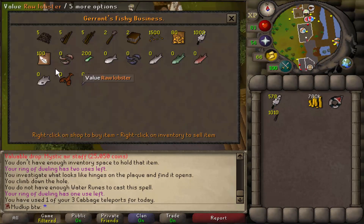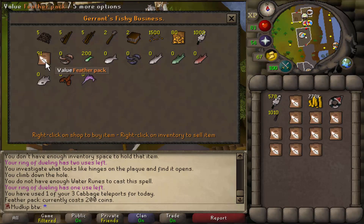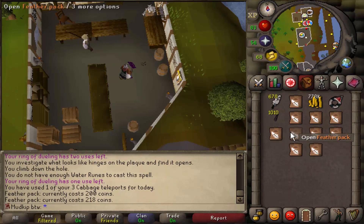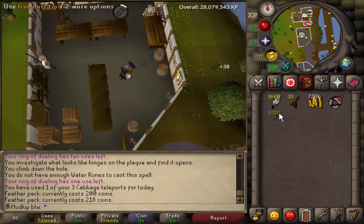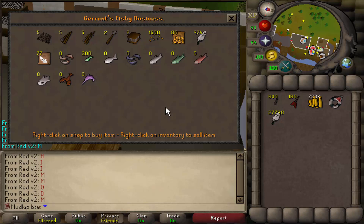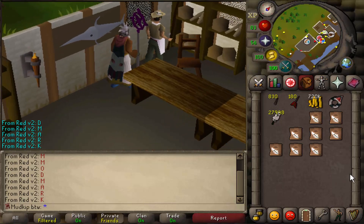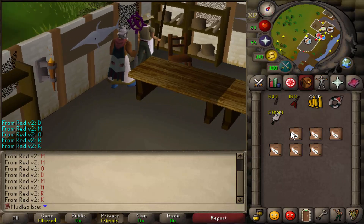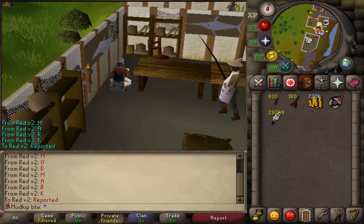We are here in Port Sarim. Let's go trade Geraint and buy all of his feathers out - he's probably thinking, what the heck is this guy doing with all these feathers? We just bought a bunch of packs of feathers which come out to 2GP each per feather, which is more than enough to make all these dart tips. We've got like 28,000 feathers now, so that should last a while and I don't think we'll have to worry about coming back here for a long time. We didn't take a proper teleport out of here, so I guess we're just going to take the teleport of shame back to Lumbridge.